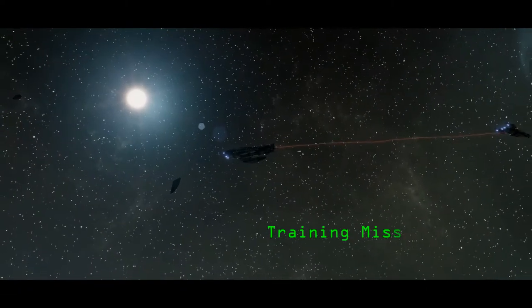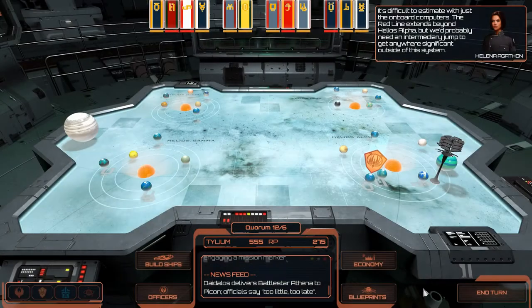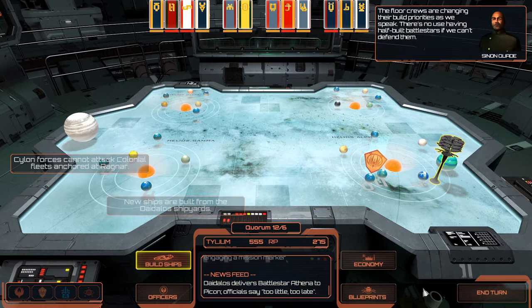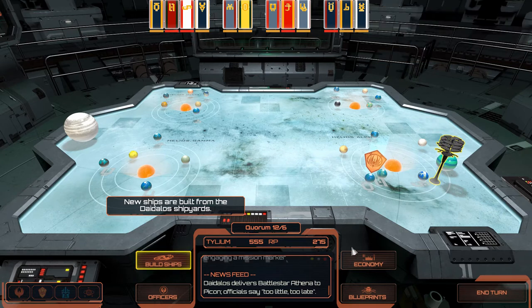So training mission three is going to see us over in the area of Pycon. We're going to move to Gemini and sort out whatever Cylon threat we've got there. We've been chewed out by Admiral Kane and we're only prepped to crunch Manticores right now. Agathon is coming to our aid, and this condescending engineer — I'm not a fan of him to be perfectly honest. Just build me some ships.